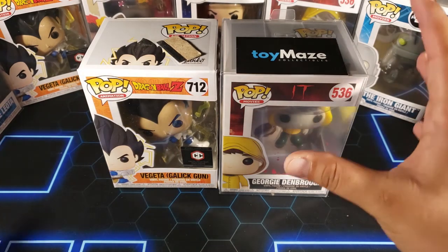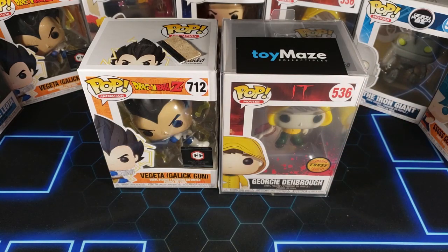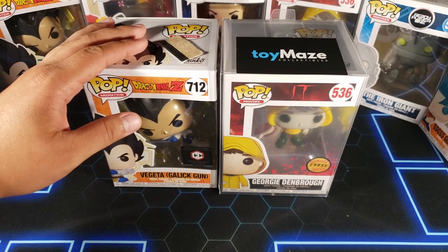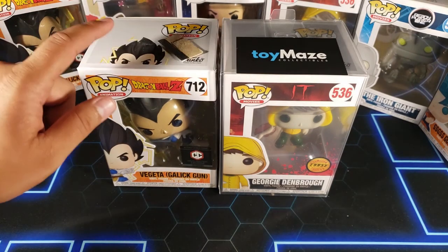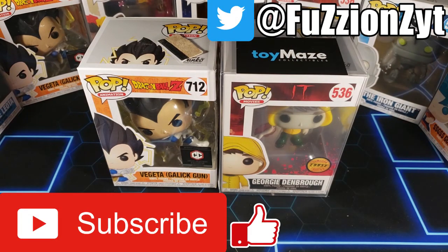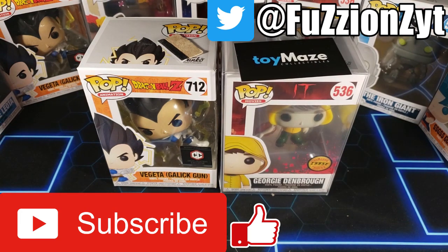That's it for this episode of Mystery Mondays. We definitely got a win on the Toy Maze Collectibles box — it was $15 and this pop is worth like twice as much. We did get a loss on the Chalice box, but that's expected; it's very difficult to pull a top grail from Chalice, and I really wanted that Ochako. Make sure you hit the like button if you enjoyed, comment below, and subscribe — stay tuned for more Mystery Mondays. Thanks for watching, peace out!